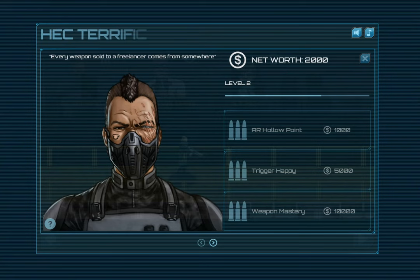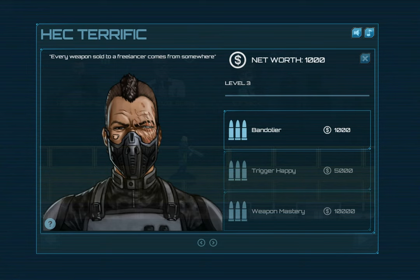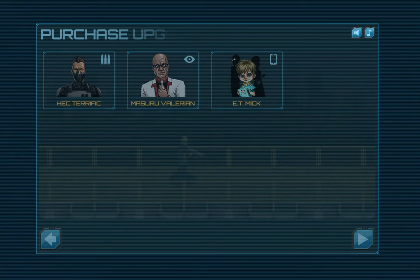Valerian here is our stealthy small arms type, and Mick is our hacker upgrade vendor. We'll take a look at those builds in upcoming Let's Plays as soon as I finish the upgrades for them, so you can actually have things that work when you purchase them. After you purchase an upgrade, a new one will show up for purchase if there's any available - I think this is kind of a standard roguelike feature. Extra damage on our assault rifle is always good, so we'll go ahead and take that. Let's take Bandolier while we're at it too. Alright, we've spent all our starting cash - let's get our contract started.